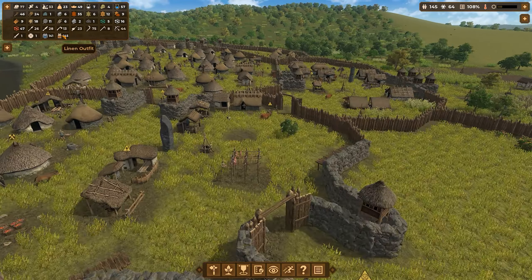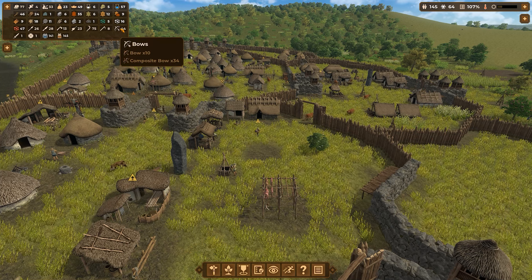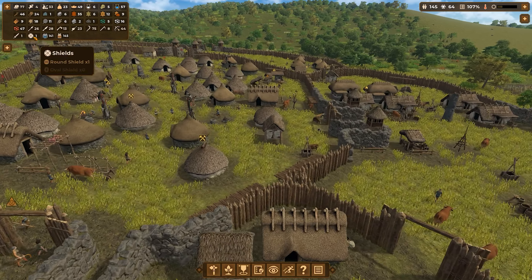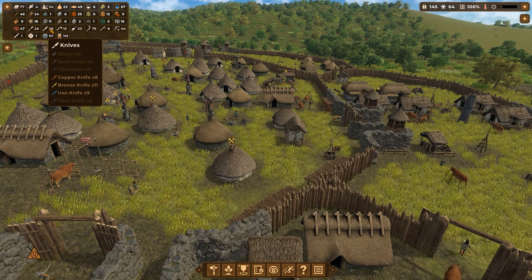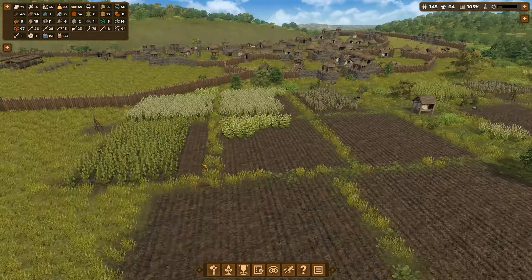We don't have enough linen outfits — I just bought a whole bunch of linen. It's ridiculous. We have 34 composite bows and 10 normal bows. I think we're doing pretty good on everything else. Sickles are doing good. Pigs are doing okay. Knives are 28 knives and we still have this warning — we have too few knives. Just mad.